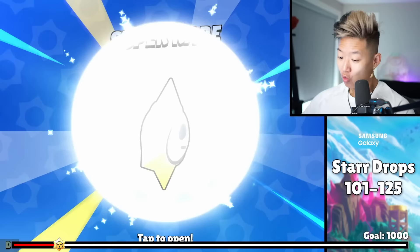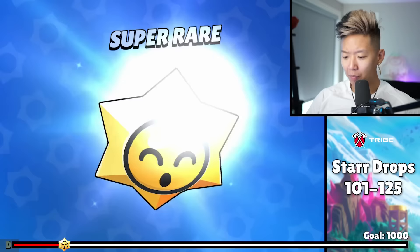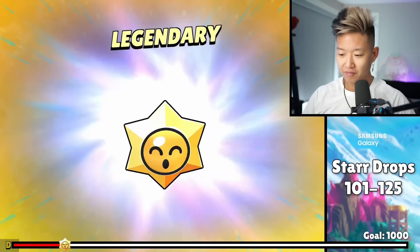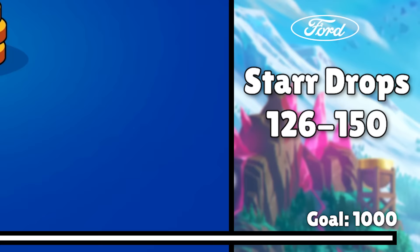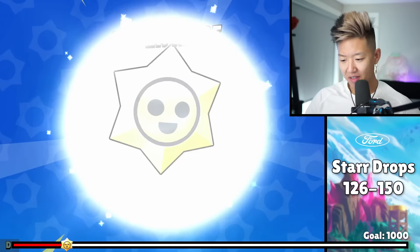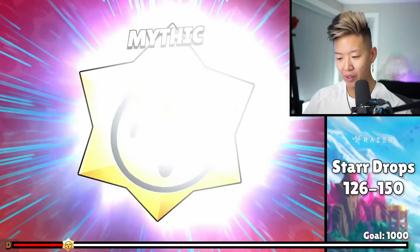We're not stopping until we unlock a legendary. Mythic. Legendary! At first I was confused and mad that it was an El Primo, but it's a skin. This is pull 126. Getting bling is not bad, but getting 26 bling versus getting a legendary — that El Primo skin was probably like a thousand, two thousand bling.